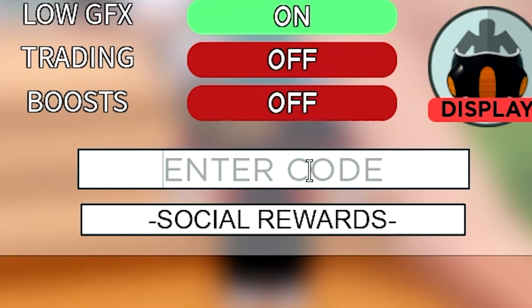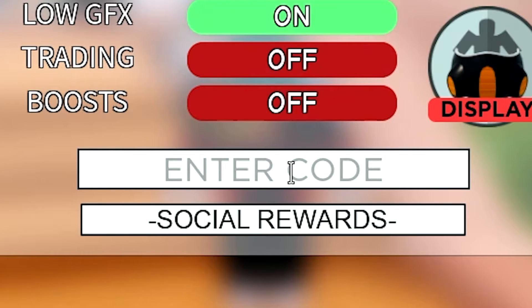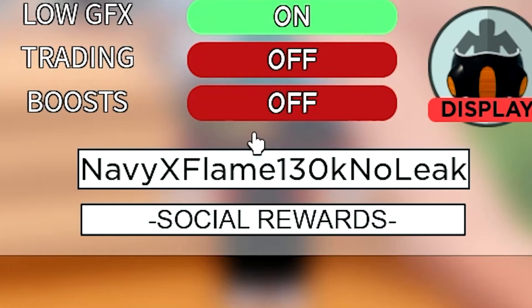This next one also works and gives you a whopping 1250 gems, which is absolutely a huge amount. Then there's also a pretty long code that gives you an XP boost and 500 gems, which is super insane.